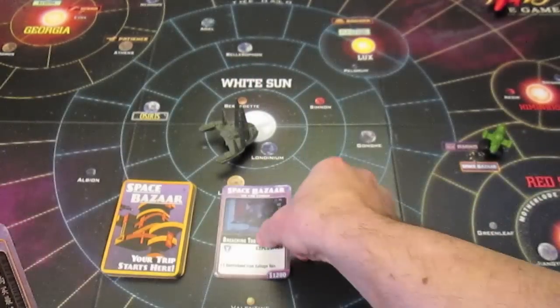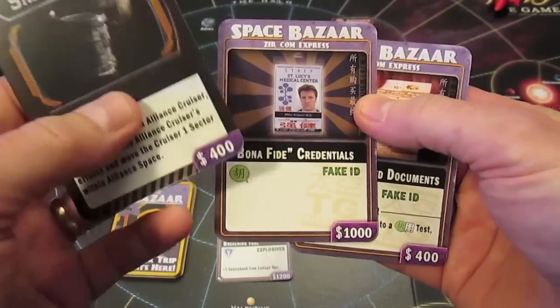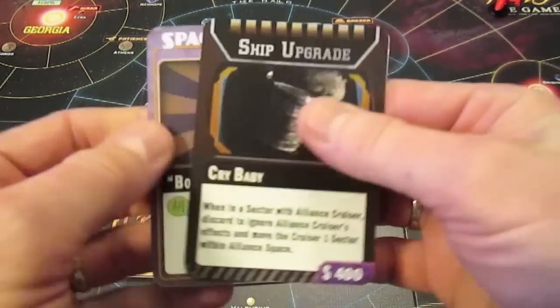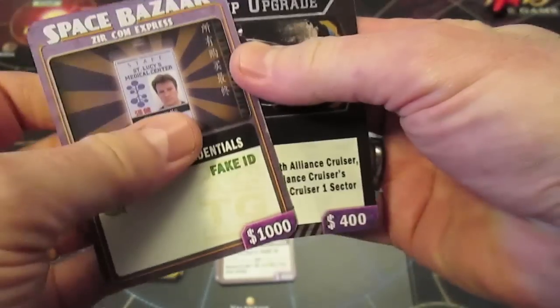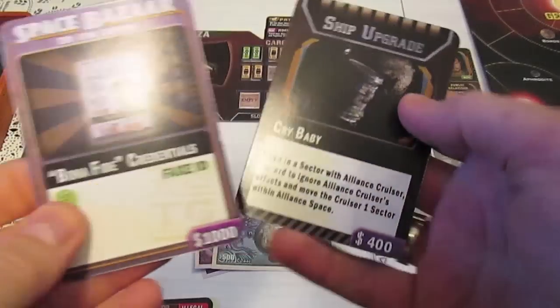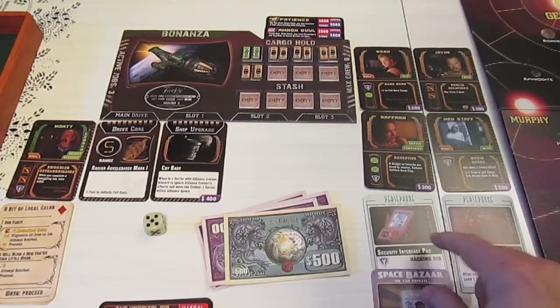I don't think I'm going to buy the explosives - put that back in the discard. You can look at three and buy two. We have a hastily forged fake ID, but we also have bona fide credentials - a fake ID that's not going to go away. We're going to buy the bona fide credentials and discard the hastily forged fake ID. We're also going to take the Crybaby - when the Alliance cruiser shows up you can basically ignore its effects. We're going to be shelling out fourteen hundred dollars. Back at the ship: the Crybaby goes into the upgrade slot, and the bona fide credentials stay down here with the hacking rig and the mule.